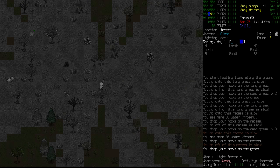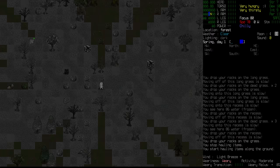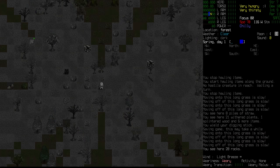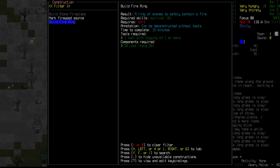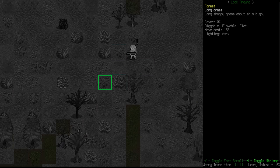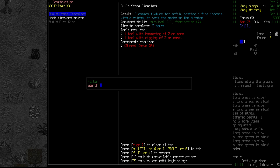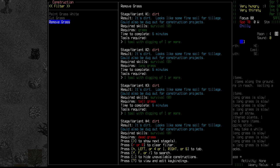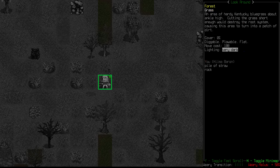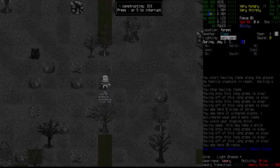That's the water we're after. Let's move the rocks to the side - we needed to grab our digging stick. Jumping back over here, the construction requires dirt. This is grass, so we can remove the grass to get dirt. Remove grass from that spot. We're starting to get a little wary now. Let's build that fire ring there.